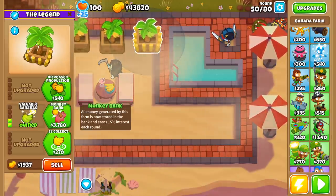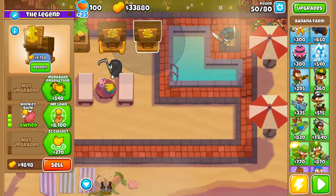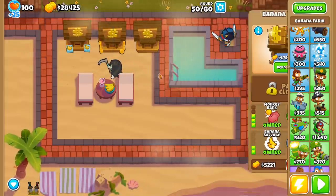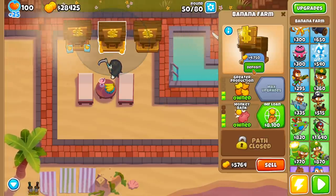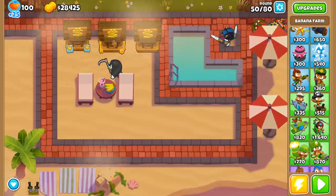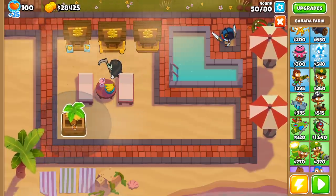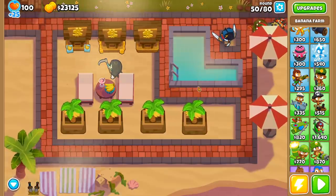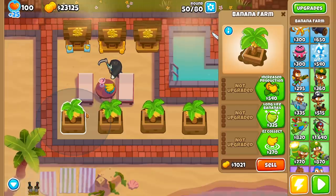We're going to be getting three of the main types of banks: monkey banks, a plain monkey bank with the top path, and a monkey bank with the bottom path. We also want to test whether the monkey knowledge upgrade for monkey banks makes sense. I have a feeling — and I have not tested this yet — that a 2-3 monkey bank will be the best monkey bank. I'm going to do this test as perfectly as I can.